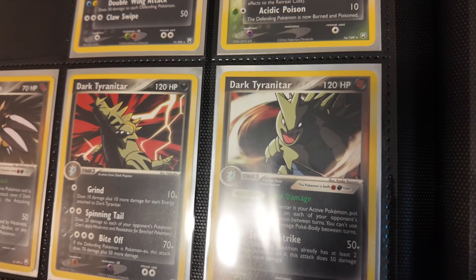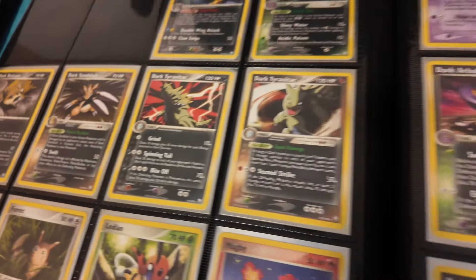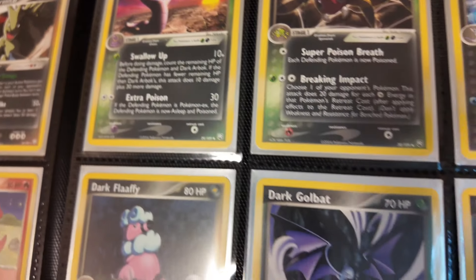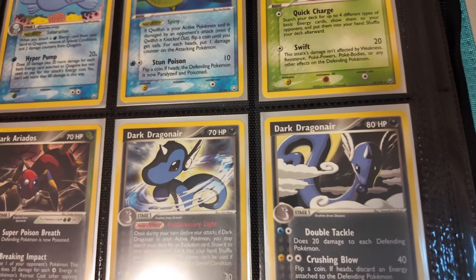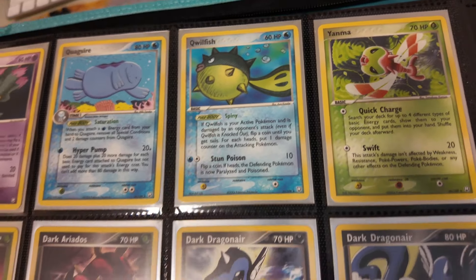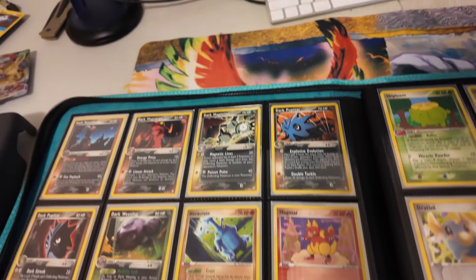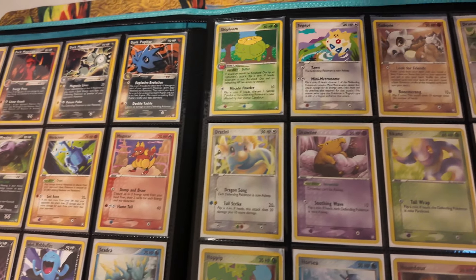We have the Dark Tyranitar — two of them right there — Dark Raticate, Sandslash. Everything just looks so good, especially that Dark Arbok, Dark Golduck, Dark Dragonair. You have two of those right there as well. But we have a lot of these common cards — let me go ahead and give you a big view on these cards. There's quite a few in here.